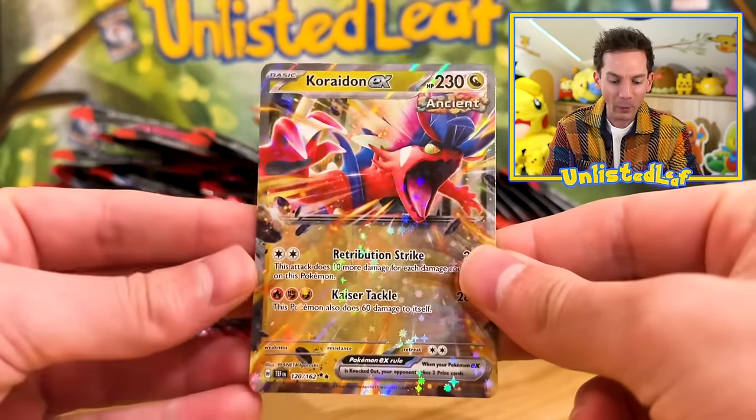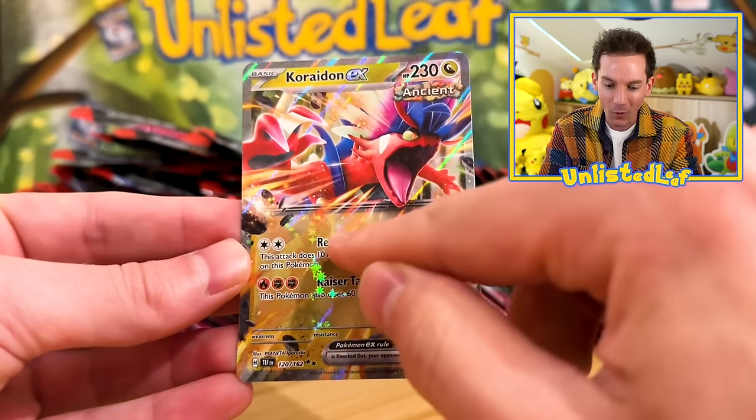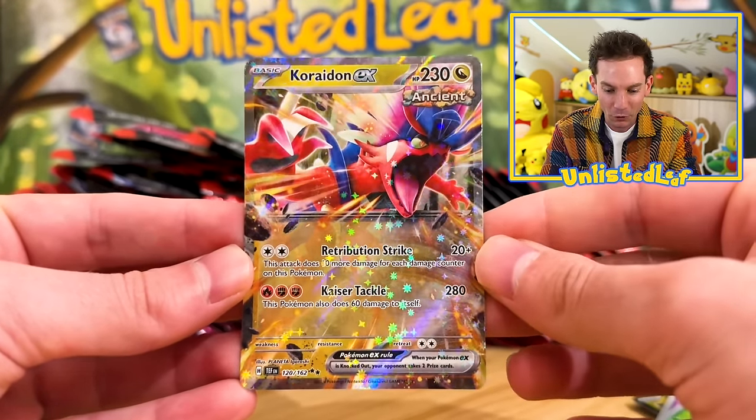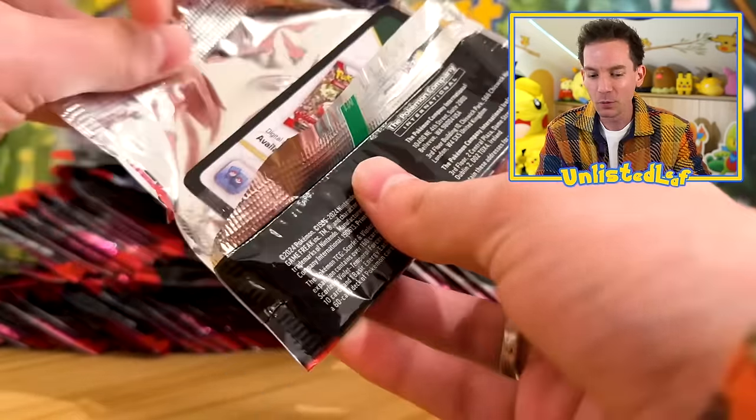Scyther! We need Coridon — look at the ancient logo right there. These attacks are brutal as well. Got an EX card already in the bag — that's a card I don't think we even have in the collection. Good start, we'll take that one.